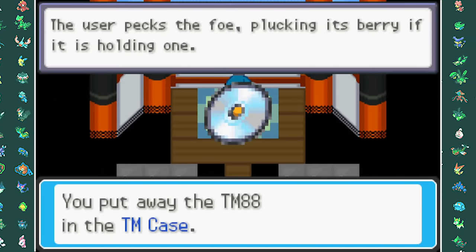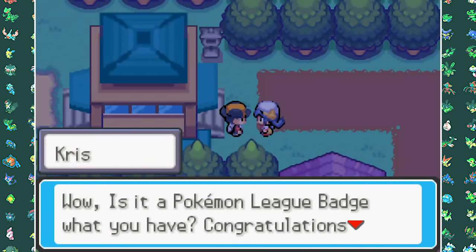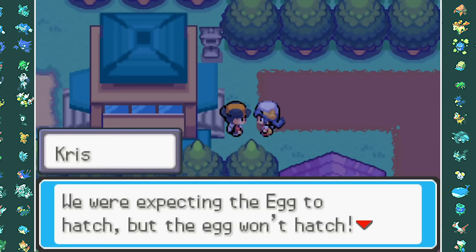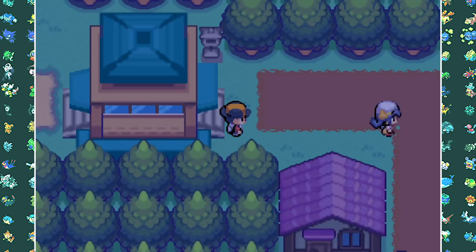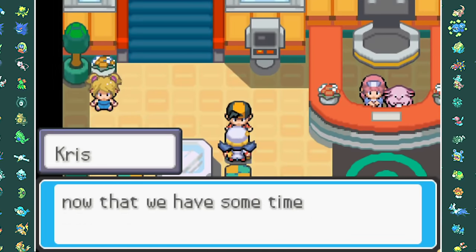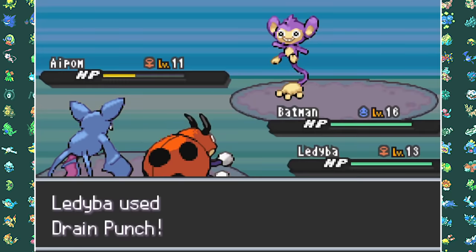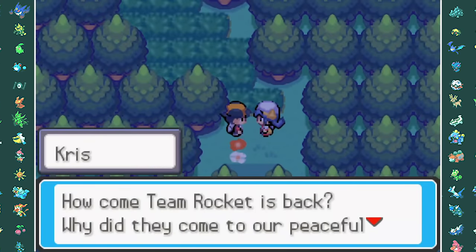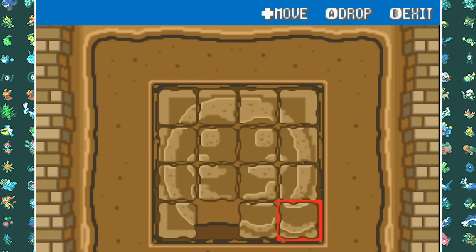Normally we would go to Union Cave, but there is actually a new event. Instead of finding the Pokemon Egg normally, your rival Kris gives you the Pokemon Egg. After this we take her to the Pokemon Center, have a cup of coffee with her, and we see that Team Rocket is up to no good again. We beat up some Team Rocket grunts. Before we can go to Union Cave, we have to do some Unown puzzles to get into the Ruins of Alph.